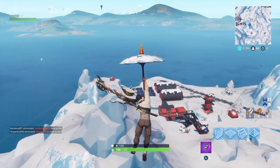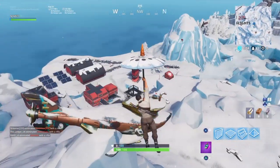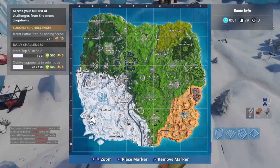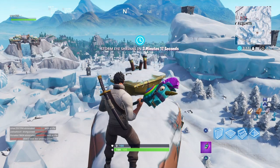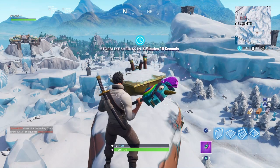Alright guys, I finished all my Fortnite Season 7 Week 1 Challenges. This is going to be the location on the submarine by Frosty Flights where you get the free Battlestar. Yes, it's the free Battlestar for Week 1.